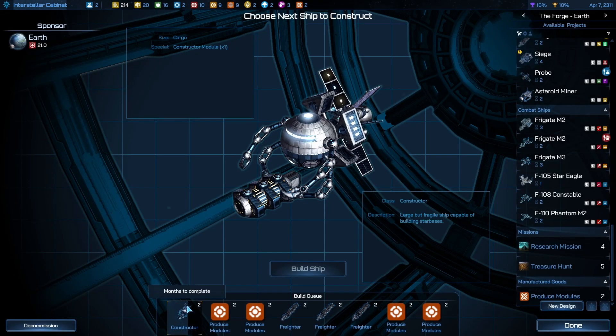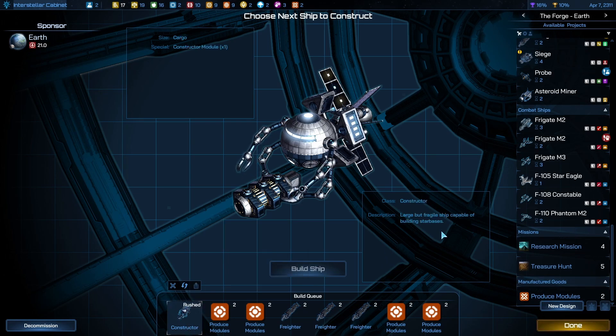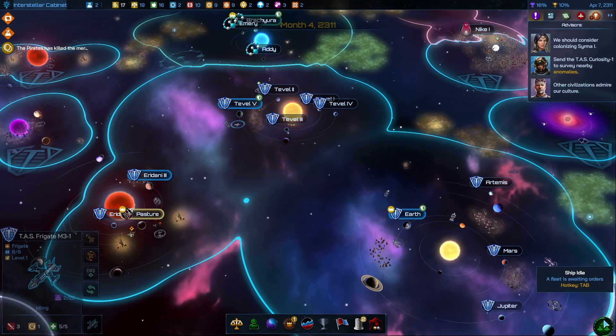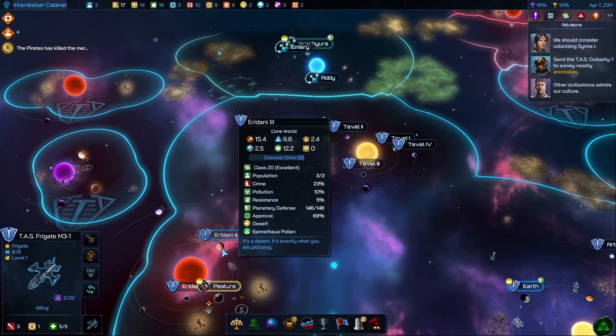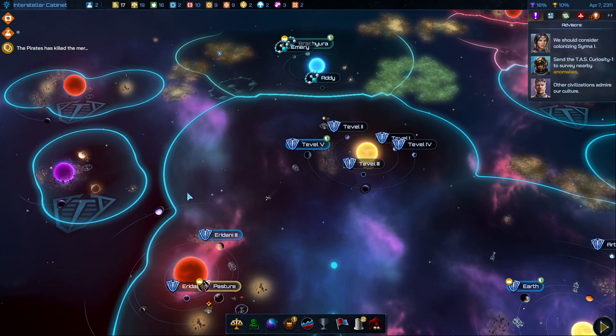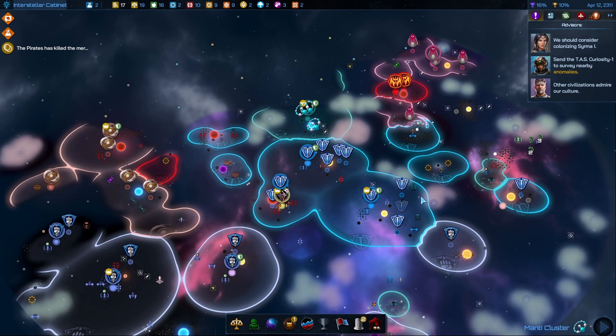Now our constructor — get an economic star base going. I'm going to send you here. We're going to have some defenses on our home systems.